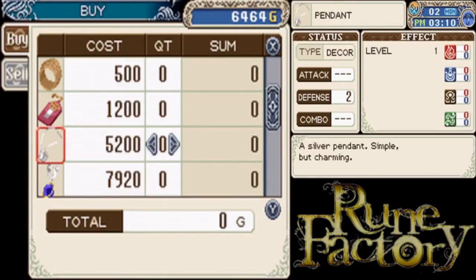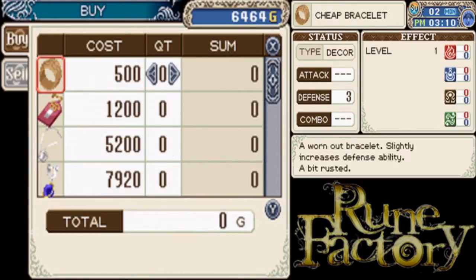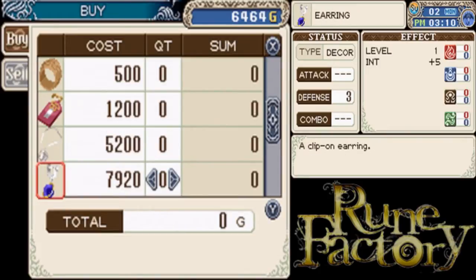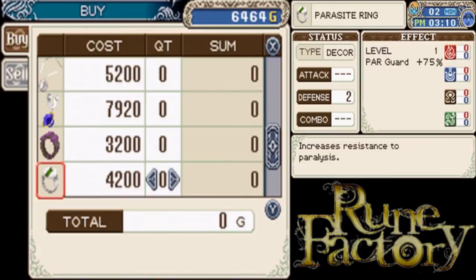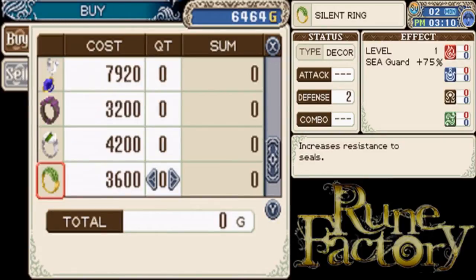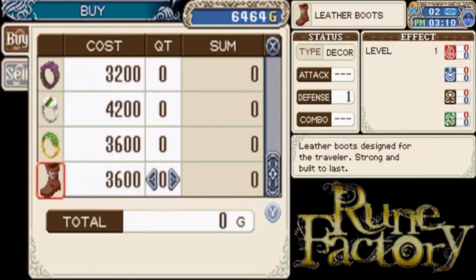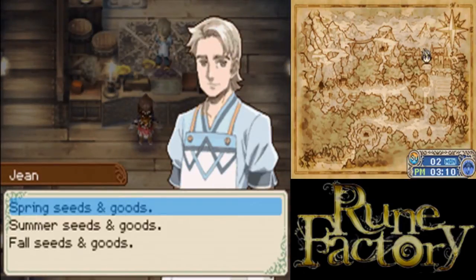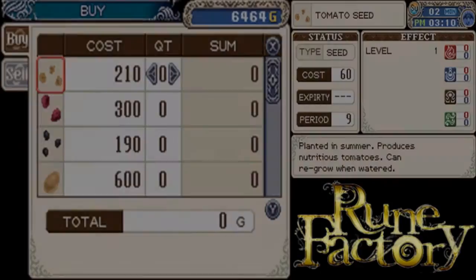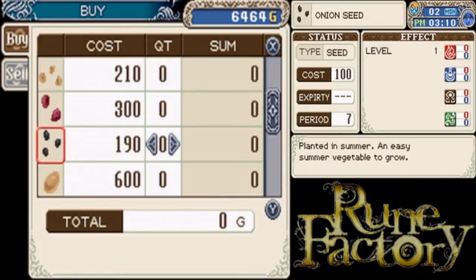How much money do I have? A pendant would be nice - actually no, the cheap bracelet gives me more defense. I don't care about intelligence. Poison isn't that big of a deal. Paralysis is kind of a big deal. Silence is a huge deal - I might get that. Nothing that special for boots. The blacksmith probably has new stuff, but it's raining and he doesn't work on rainy days.